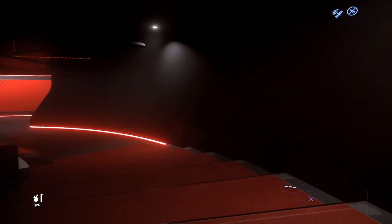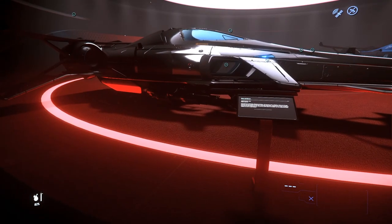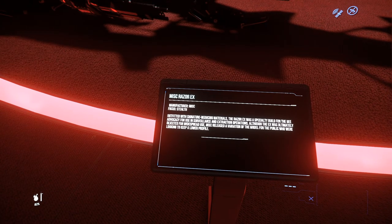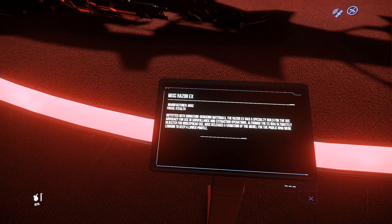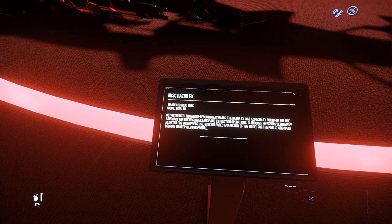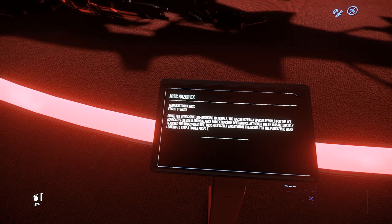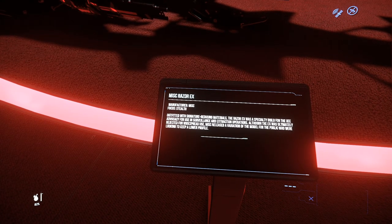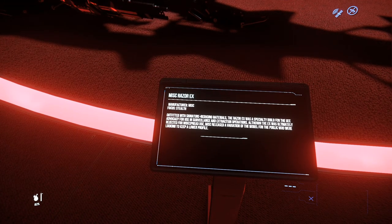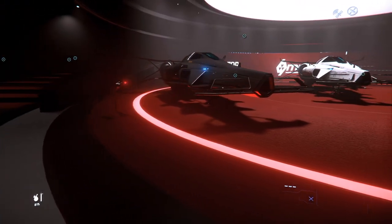Here we are in the lower levels, and right there are your Razors. First up is the Razor EX, outfitted with signature-reducing materials. The Razor EX was a specialized build for the UEE Advocacy for use in surveillance and extraction operations. Although the EX was ultimately rejected for widespread use, MISC released a variation of the model for the public who were looking to keep a lower profile. It's got that nice black look to it.